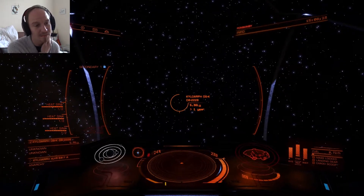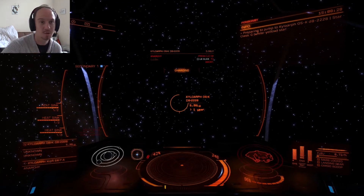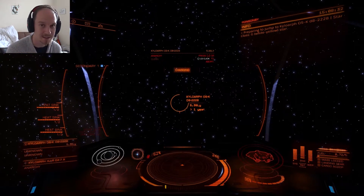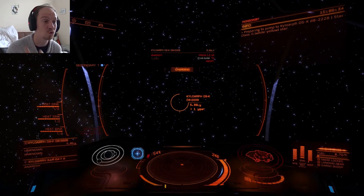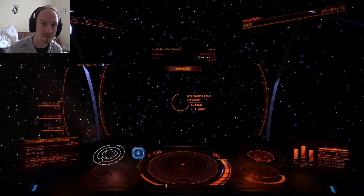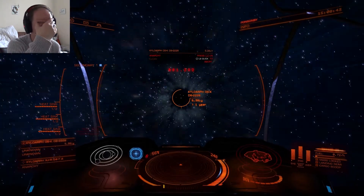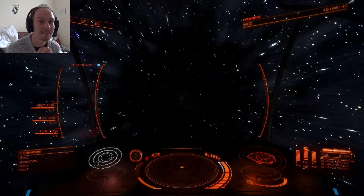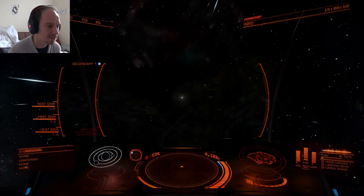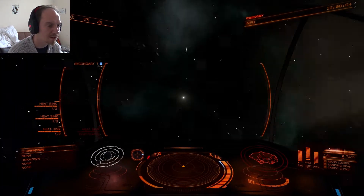One good thing about travelling towards the centre is you are getting naturally hotter stars all the time. It's not like going towards the outskirts of the galaxy, the outer spiral arms, where you do run out of hot stars and end up having a little bit of trouble trying to get to places. Which we'll come to later in the series as I make my way up to Beagle Point and eventually come back home. This one should be fine — it's a class G, I'm fairly sure they're fuel scoopable. It's a yellow-white star, which is usually a good sign.